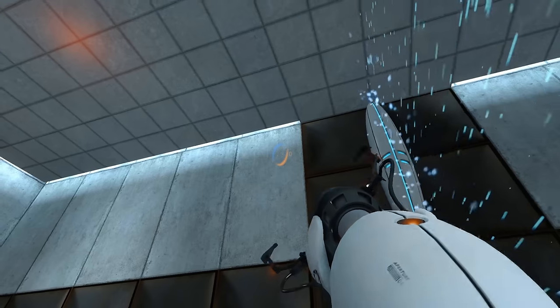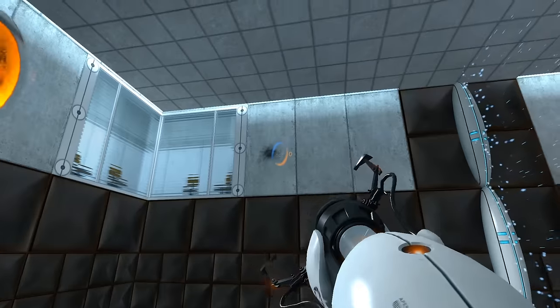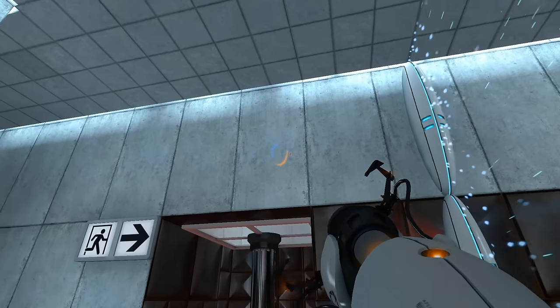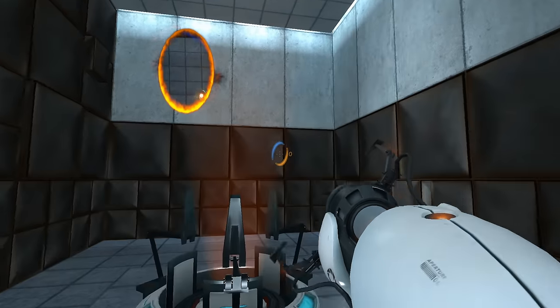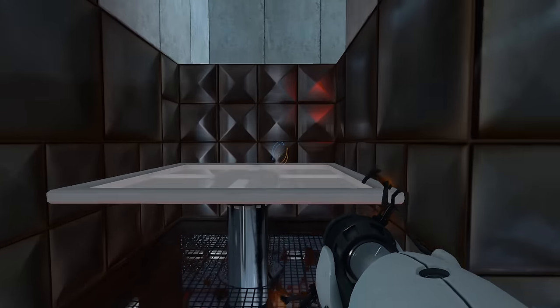I can't use the scorch marks because it's gonna change a little bit depending on where I put the portal. Was I in the wall? I guess I must have been in the wall. These scorch marks are always going to be at the same place, but after that it's going to vary a little bit. That's good enough! Hello, Mr. Elevator?